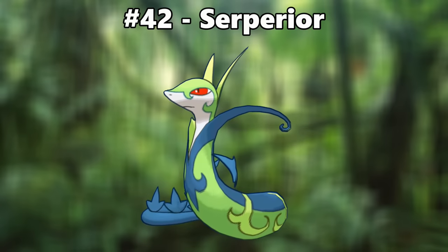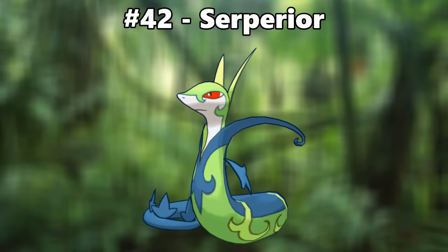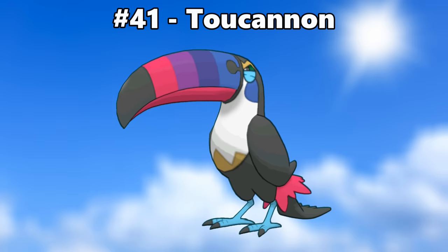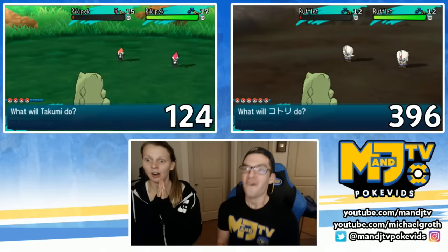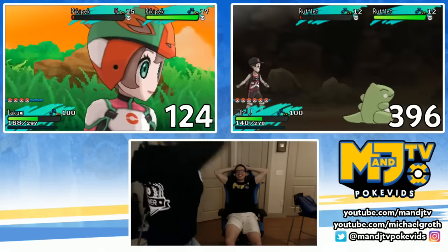Number 42 is Serperior. The blue works really well with Serperior, and I sometimes find myself wishing that this was its normal coloring — it's more unique. Number 41 is Toucannon. Changing Toucannon's beak from warm colors to cool colors is a fantastic contrast. [Shiny reaction — can't believe it!]